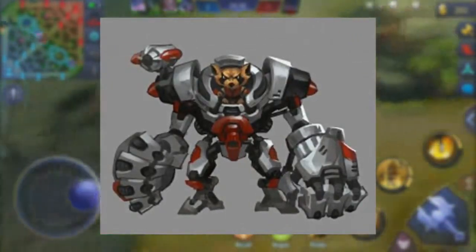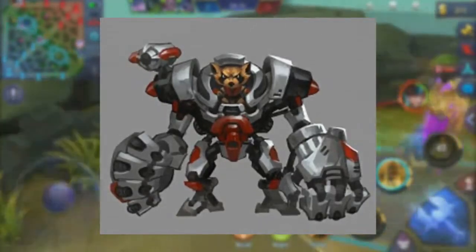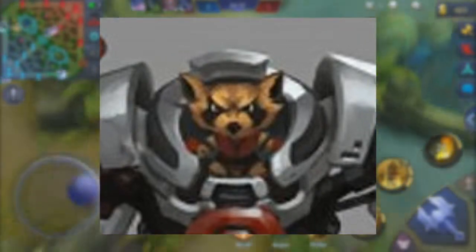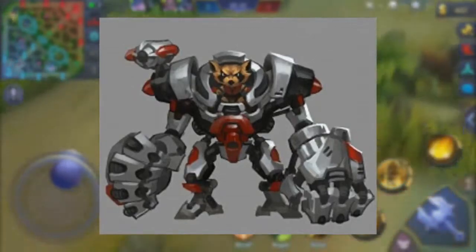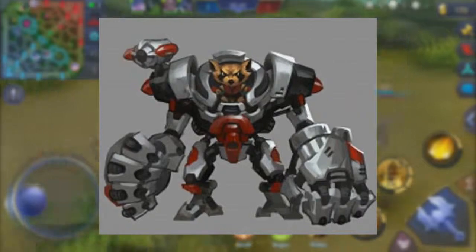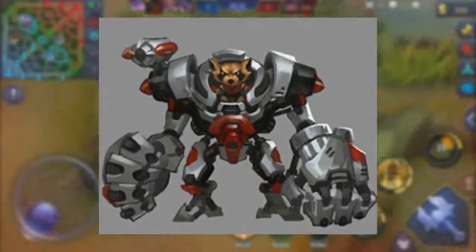And why I said I liked the design — this is definitely something new. Look at that, it's like a small... I don't know what that is, like a badger or something, sitting in a freaking huge robot. He definitely looks like he's supposed to go out, protect the team, and also deal a good amount of damage. That's frightening, but at the same time kind of cute because of the badger.